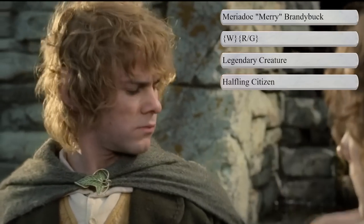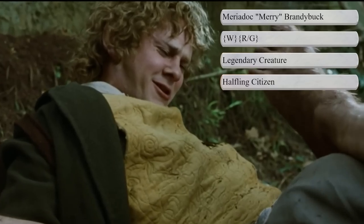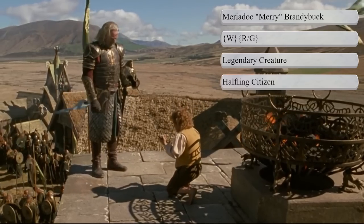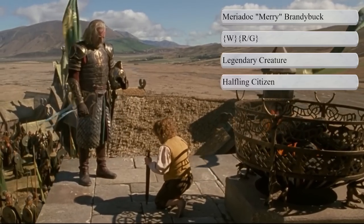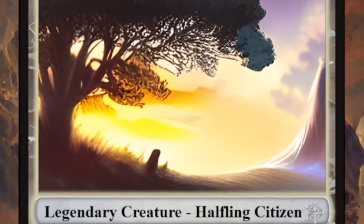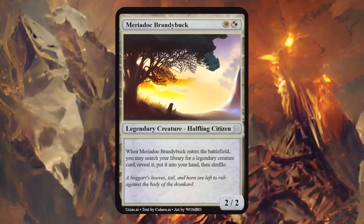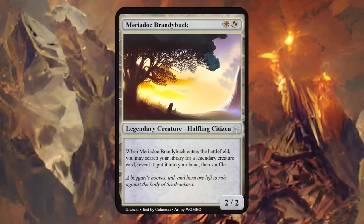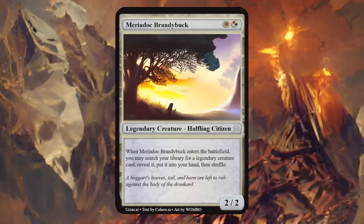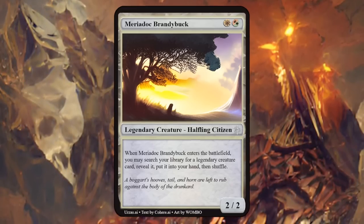Next we have Merry, another hobbit of the Shire and one of Frodo's cousins and closest friends. He's described as warm-hearted and naively brave, so I went with the Naya colors for Merry — white and then a red-green hybrid — and another halfling citizen. Merry is a 2/2 that when he enters the battlefield lets us search our library for a legendary creature card, reveal it, and put it into our hand — so Merry can find all his friends including Eowyn, which is part of his adventure. Makes a lot of sense thematically — thumbs up.